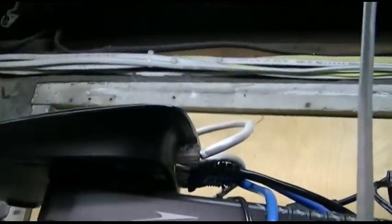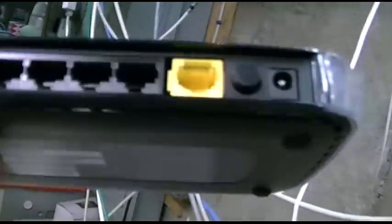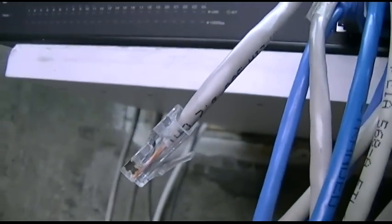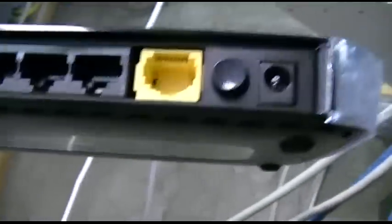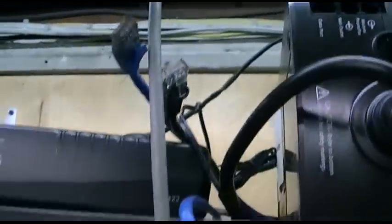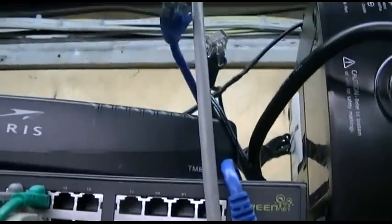I'll show you how to hook the new one up. One new Netgear router — WAN port right here. Uplink to the switch will go in port 4. And the three servers are right here, so I'm going to get those plugged in.